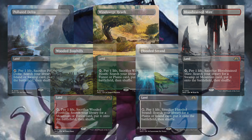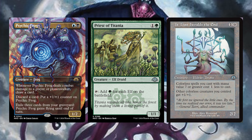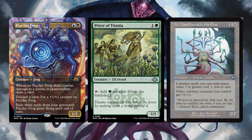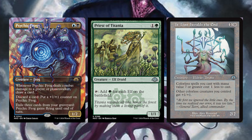Continuing with Psychic Frog, Priest of Titania, and It That Heralds the End. Psychic Frog is a Dimir creature Frog. Whenever Psychic Frog deals combat damage to a player or planeswalker, draw a card, discard a card, put a +1/+1 counter on Psychic Frog, exile three cards from your graveyard, and Psychic Frog gains Flying until end of turn. This is great — you can buff it up and put a bunch of stuff in your bin. Priest of Titania, if you've ever played an elf deck with it, just makes a stupid amount of mana — it adds one green for each elf on the battlefield, including your opponents' elves. This is coming to Modern. And It That Heralds the End is one generic and colorless, creature Eldrazi Drone. Colorless spells you cast with mana value seven or greater cost one less to cast. Other colorless creatures get +1/+1. Nobody needed this card. Eldrazi are already broken, and this makes your stuff cheaper to cast and buffs it up, for two mana.